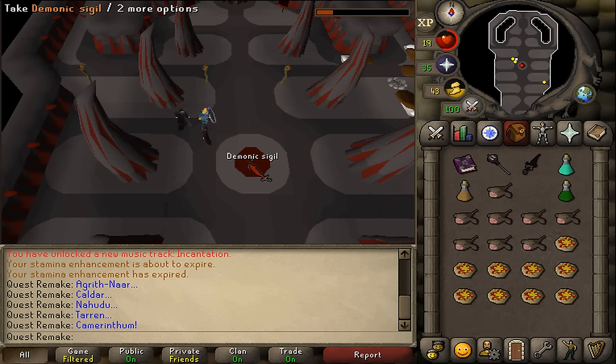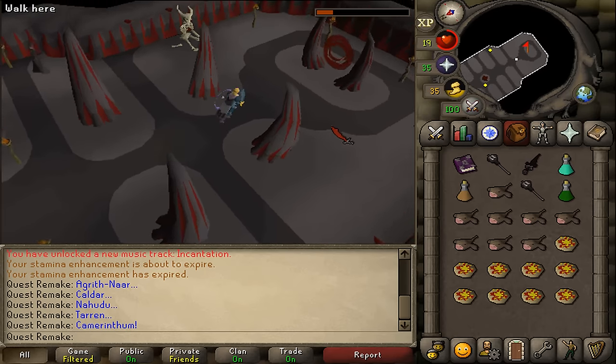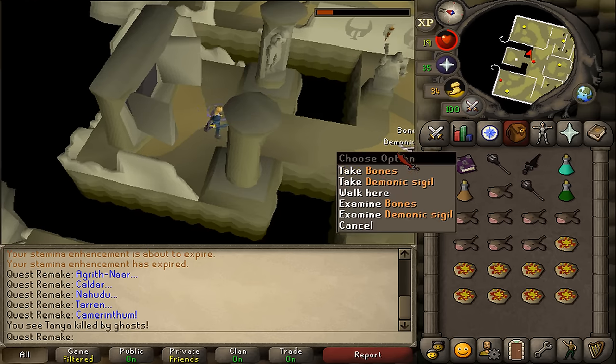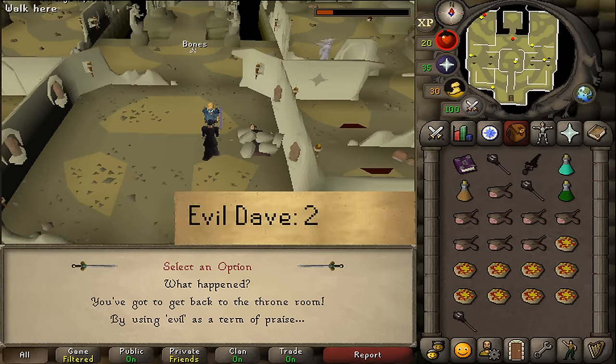Once the cutscene is over, pick up the dropped demonic sigil and go south through the portal — this will start another very short cutscene. Let's pick up the demonic sigil dropped by Tanya and talk to Evil Dave just a couple of tiles south, and select option 2.